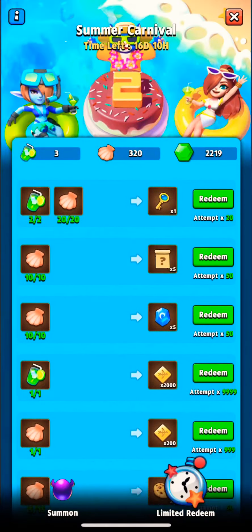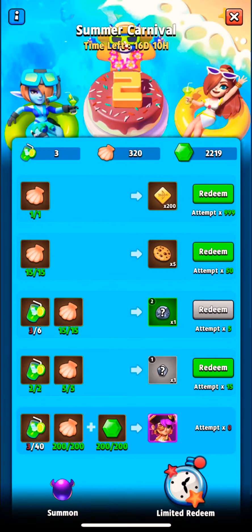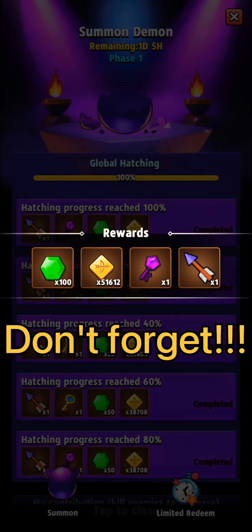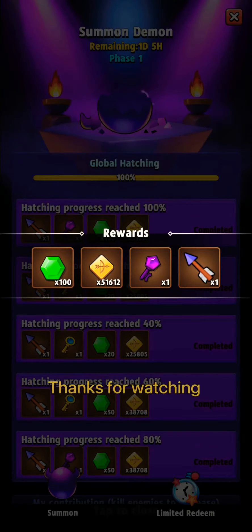So if you still want to buy something, scroll down and you'll find jewels level 1 and 2. It is a powerful boost, especially for beginners. And now, don't forget to get your last reward from global hatching — and thanks for watching!